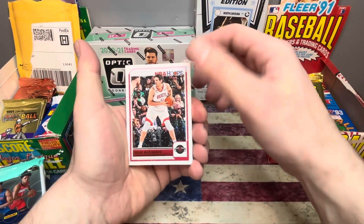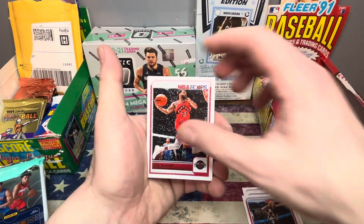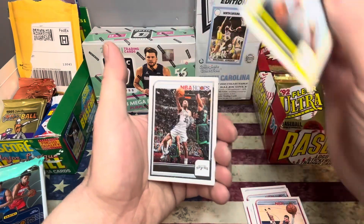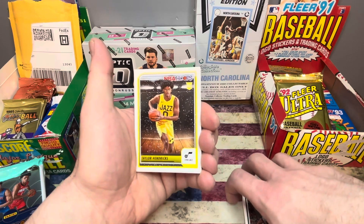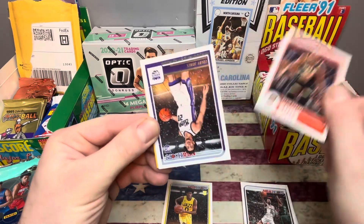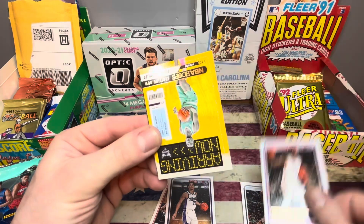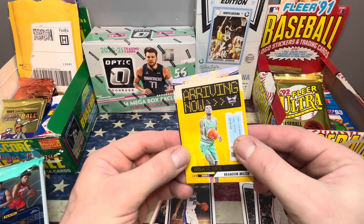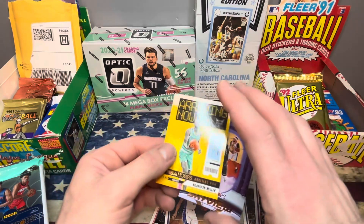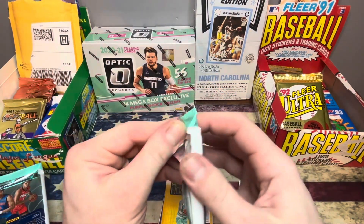Starting off with a Boban, Scotty Barnes — I love the snowflakes in the little background there. PG, Fred Van Vleet, Marvin Bagley, Malik, Avika Zubak, John Collins, Trey Jones. Starting off our first rookie with a little Taylor Hendricks — that's a nice looking card. Little KD, Colby Jones, and Joel Embiid. Going into the Arriving Now of Brandon Miller — that's not a bad one. And a Sky View is gonna be Luca. Not too shabby.